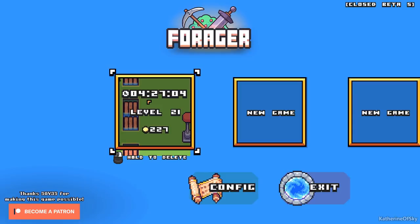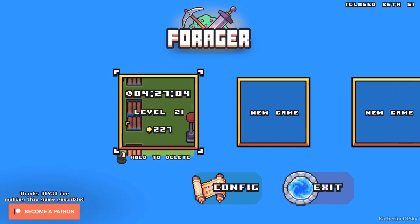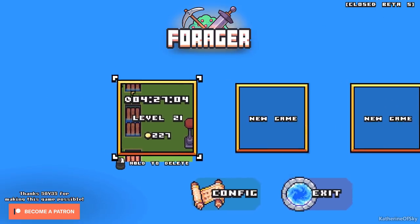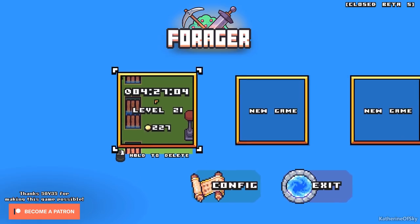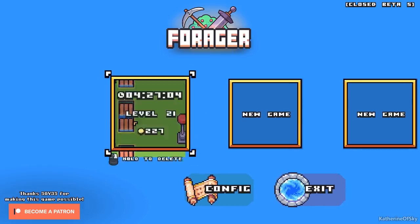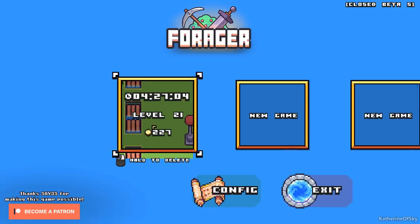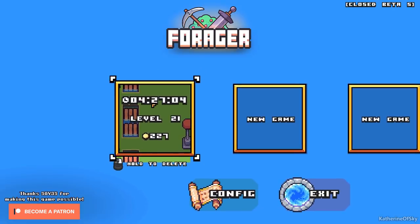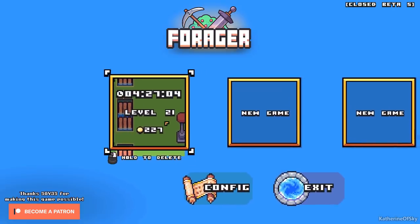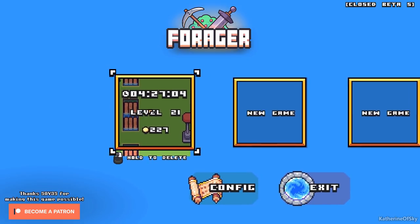Greetings and welcome back to Forager. I'm Catherine of Skye and we are in closed beta 5. We've spent 4 hours and 27 minutes in this save. One thing I really have to remark on is that we're not at the end of the game yet — we're not at a point where it feels impossible to get more XP. I really am liking the balance so far.